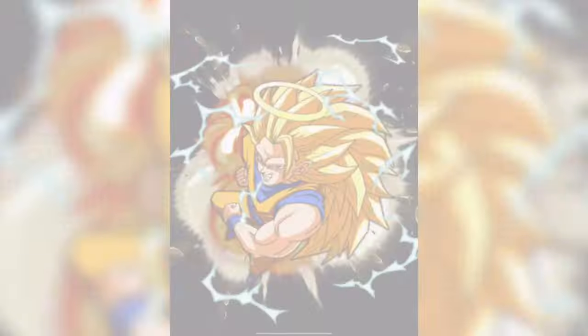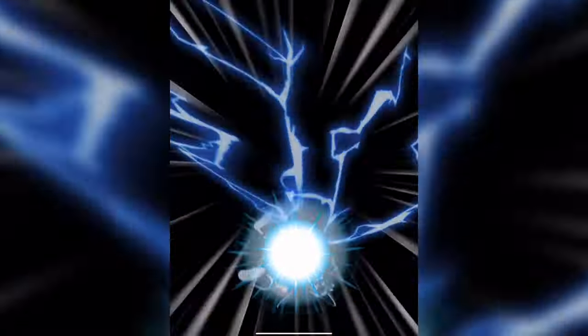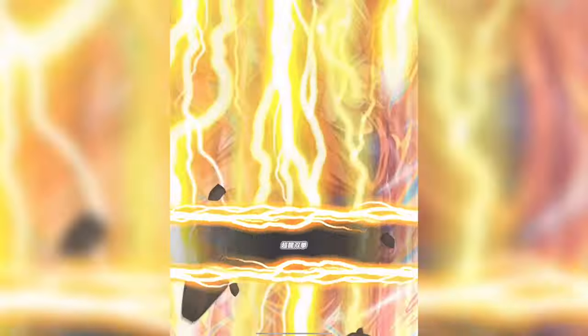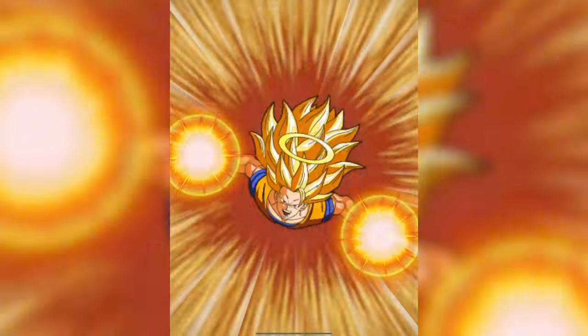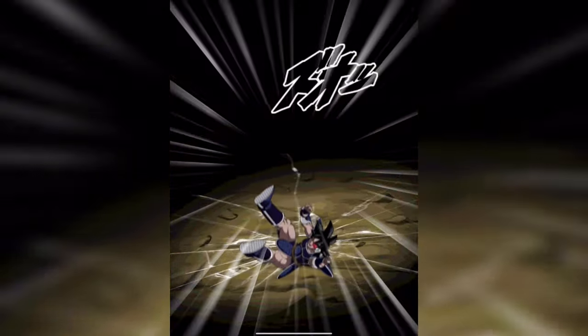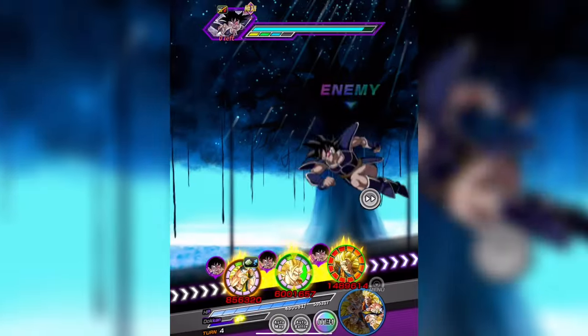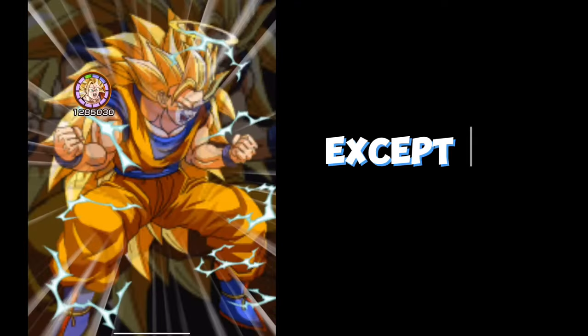The main unit released on this day was the Super TEQ Super Saiyan 3 Angel Goku. Back in the day he was actually a really powerful unit and still technically is, even if a little dated. He had quite a unique super attack — the Super Dragon Twin Fists from the Fusion Reborn movie — and to my knowledge this super attack has not been used or reanimated anywhere else in the game.